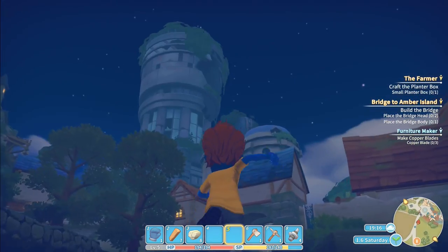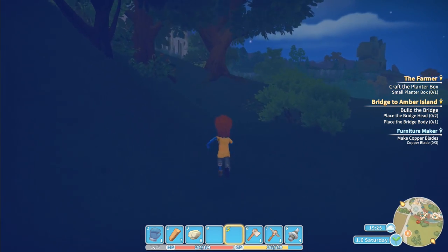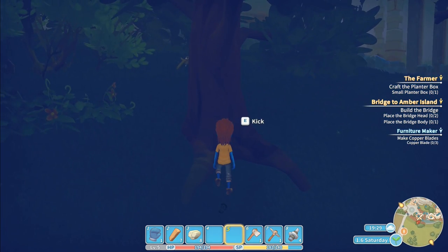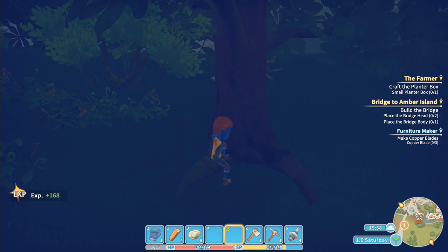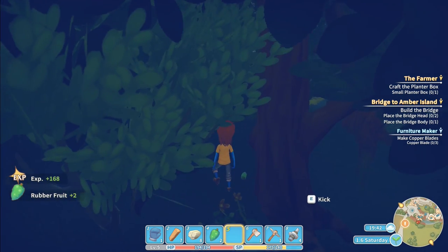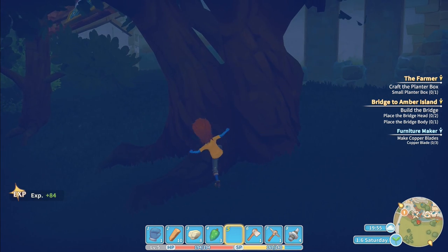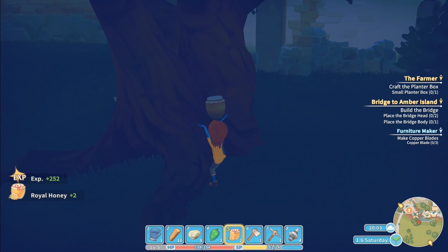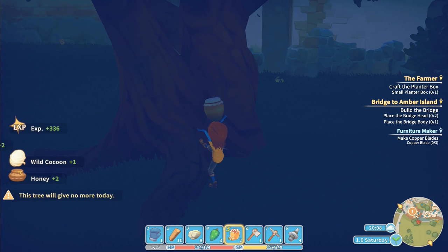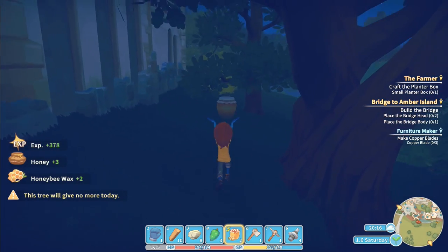One of the big things I want to do is these data disks but I haven't done anything with them. I also need to go do some tree kicking - I've got a worm but I want some other stuff. Let me do a bit of kicking here. Each kick takes two - I'm getting a load of rubber fruit. Try kicking this one - do I automatically pick everything up? Got royal honey! And more royal honey. Wild cocoon, honey. 'This tree will give no more today.' You just keep booting the tree until it says it gives nothing else.